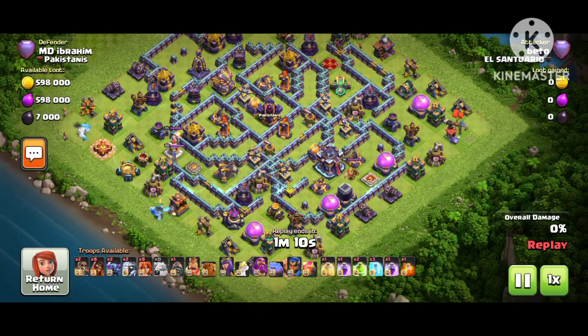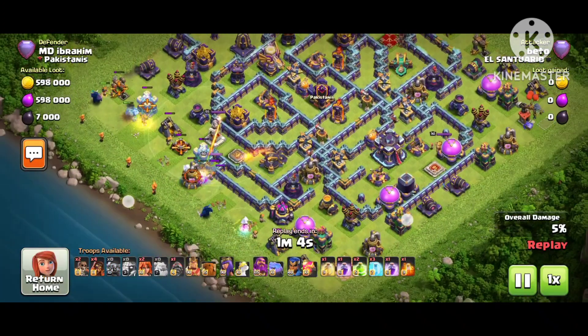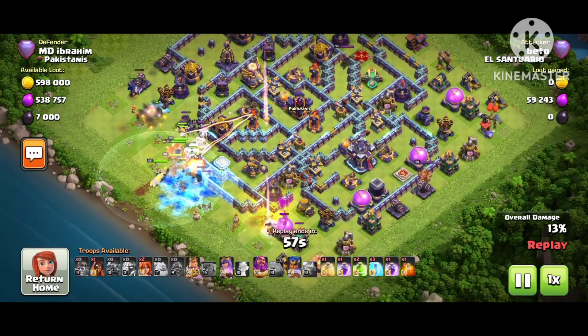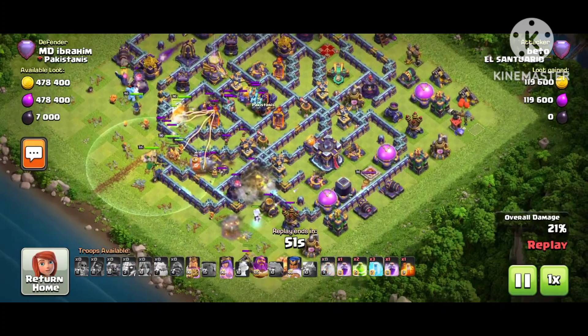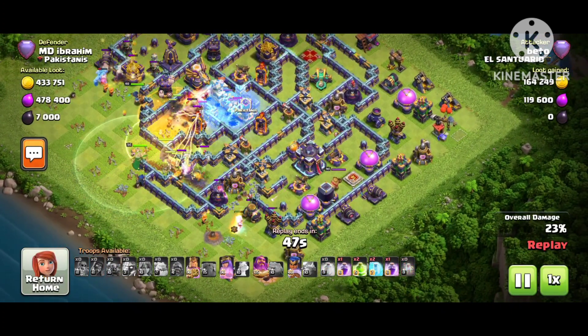This base is working really good against Yeti, Super Archer, Dragon, and Electric Titan — everything is bringing one star. Straight away we can see the attacker dropping the Super Wizard. The Wall Wrecker is going inside from this side. There's a multiple inferno here. For the clan castle, I recommend Super Minion with Archer. The troop is going slowly inside.